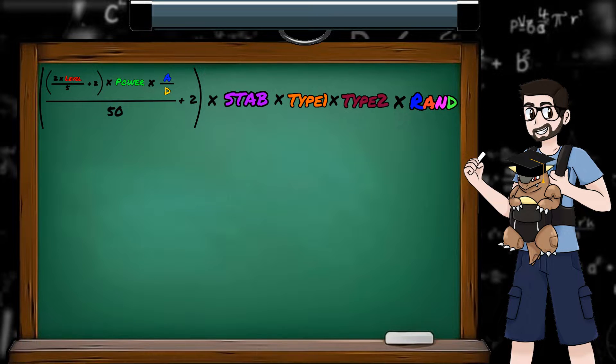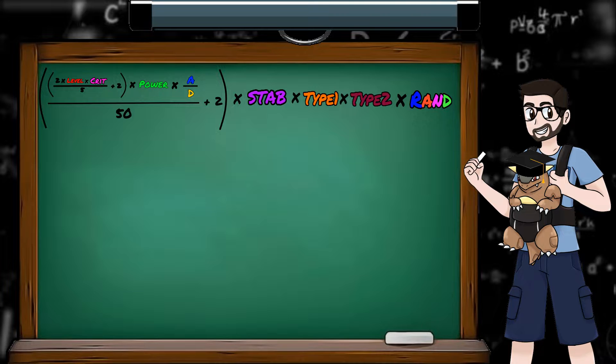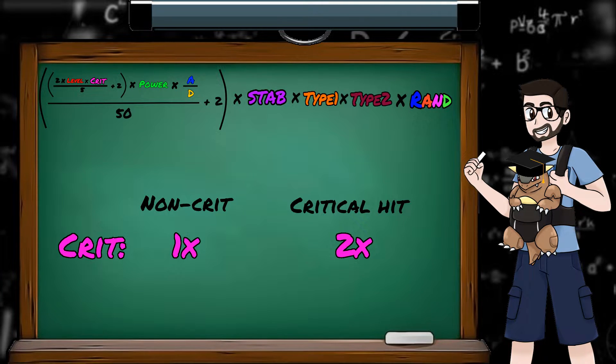In my last episode we looked at the damage equation, which I'd simplified by removing the critical hit modifier, so let's add that back in. If a Pokemon doesn't get a critical hit, this modifier becomes times 1, and therefore the damage output isn't changed from what we heard last time. However, if a Pokemon scores a critical hit, this modifier becomes times 2. What you might notice is that this is not a times 2 to the total damage — it's specifically a times 2 to the level of the Pokemon. So a higher level Pokemon is going to benefit more from a critical hit than a lower level one would. And also, thanks to the constant rounding down, and also the plus 2s that were so important to handle 0 damage in the last episode, the times 2 to level doesn't quite equate to a times 2 to final damage.